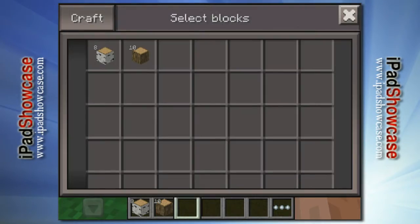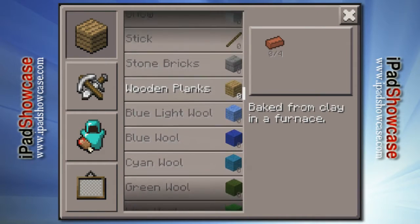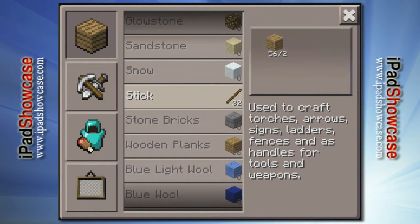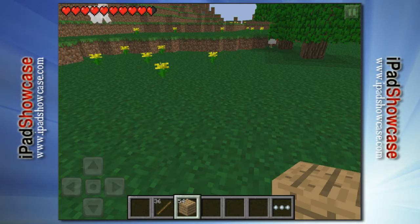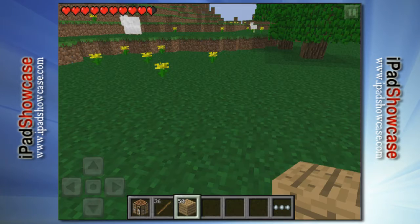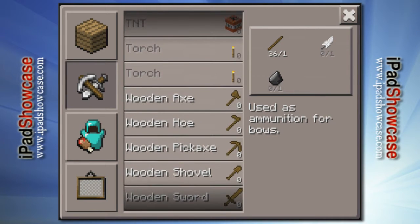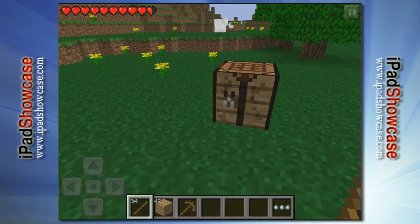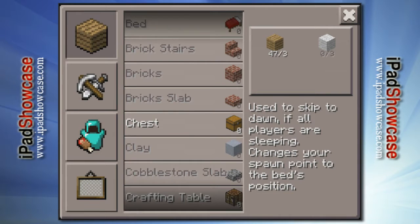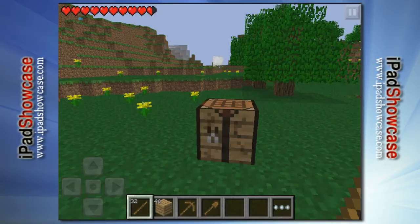I think I have enough wood, so let's go to craft. We're going to make some wooden planks first, make them all wooden planks, then make some sticks, then make a crafting table. Drop the crafting table down there, and the first tools we're going to make are a wooden pickaxe and a wooden shovel.